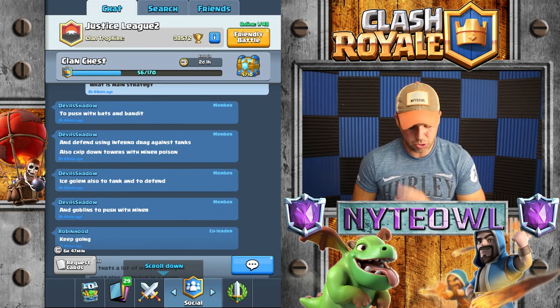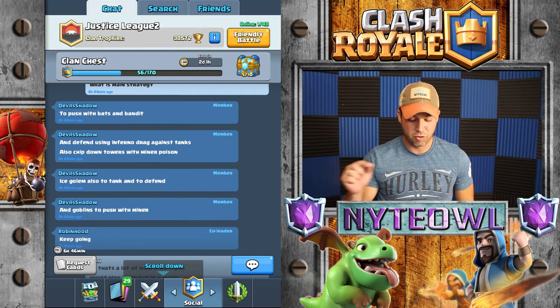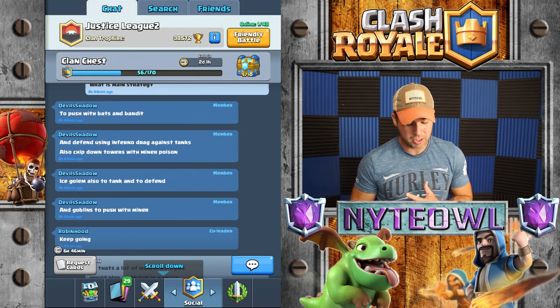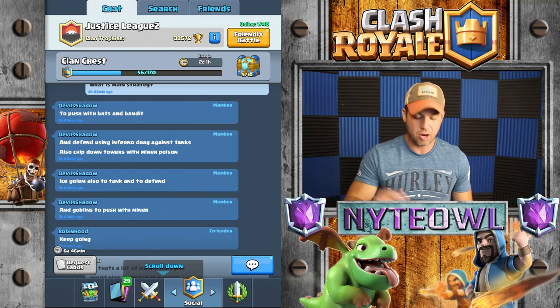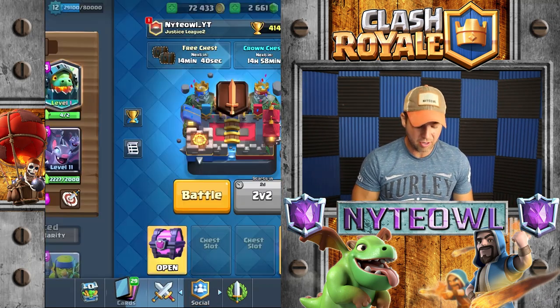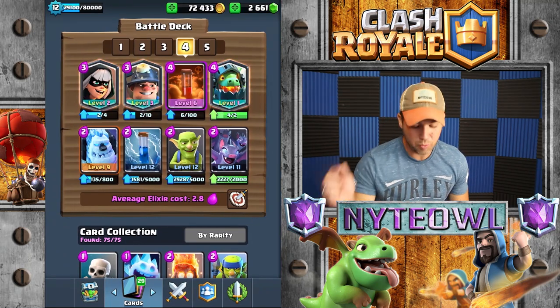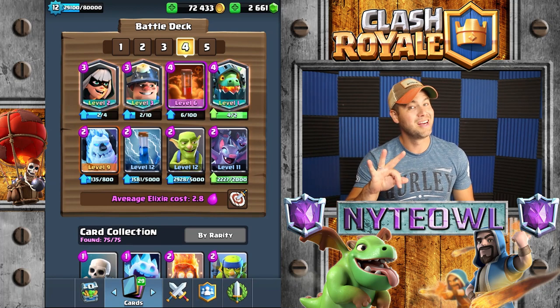Push with the Bats and the Bandit — that's a huge move. Use the Infernal Dragon to defend, Minor/Miner for poison to chip damage, use the Ice Golem to tank for whatever's coming your way, and use the Goblins with the Miner. Those were his tips, his words of advice. The deck has the Miner, the Bandit, and the Infernal Dragon — that's three legendaries.